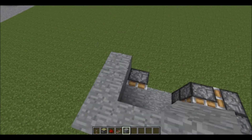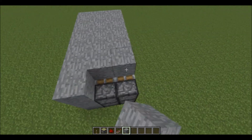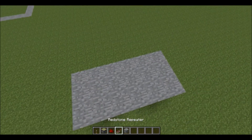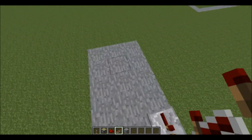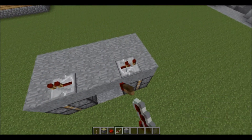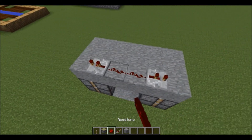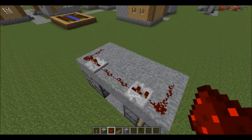Now we gotta lay down some blocks here for the top so we can put our redstone in. And this is where it gets really easy. All you need to do is put a redstone repeater on top there, and on top there — that's on top of the two facing in. Set them to two ticks. Redstone along here, and redstone here on top of both of those two.